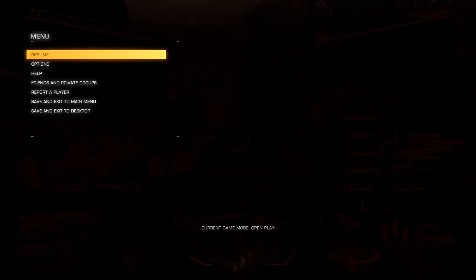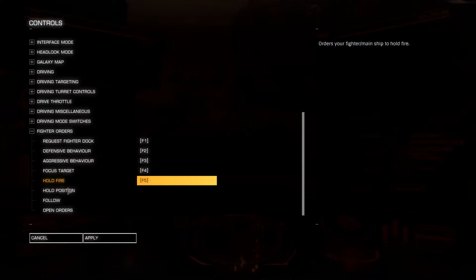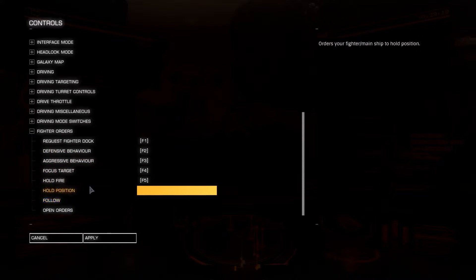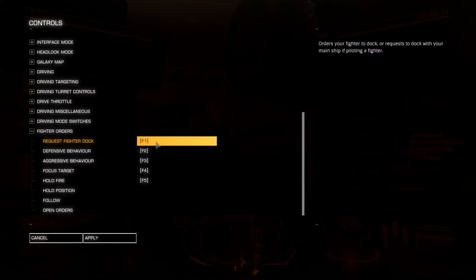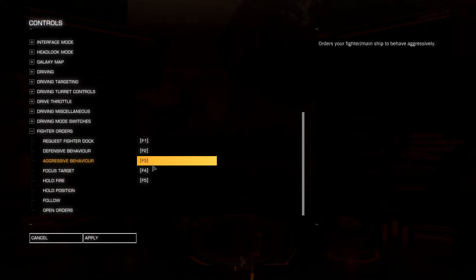However, if you go into Options, Controls, it's down at the bottom there — Fighter Orders — and I noticed when I open this up that you've got another set of orders. None of these orders are bound by default, they're all unbound, so I've just bound some of the ones I'm going to use.